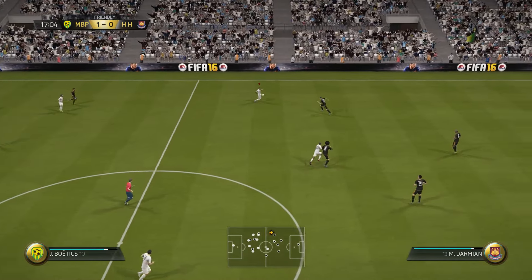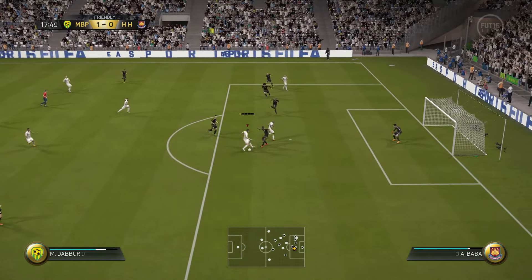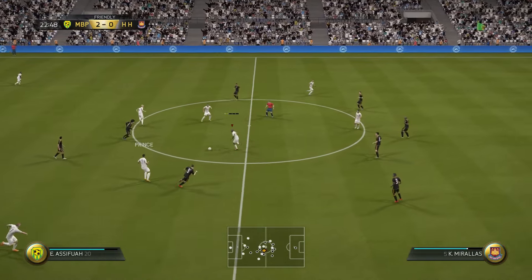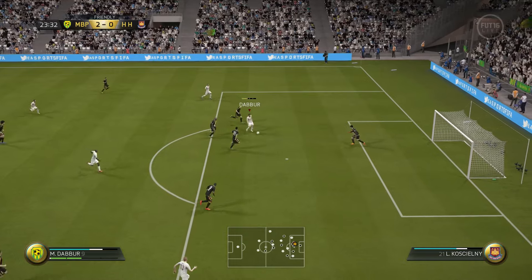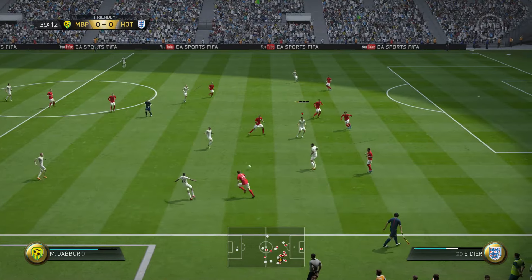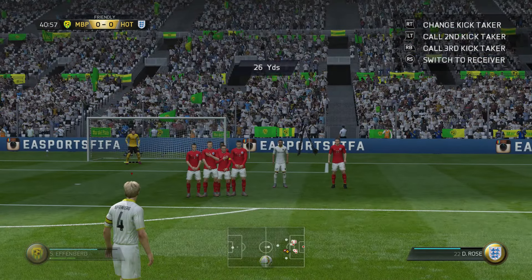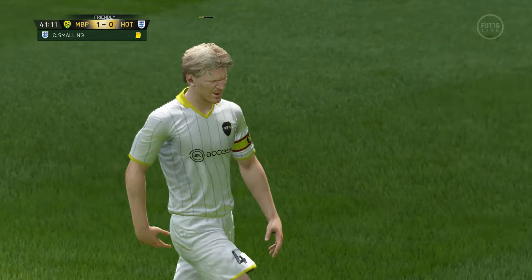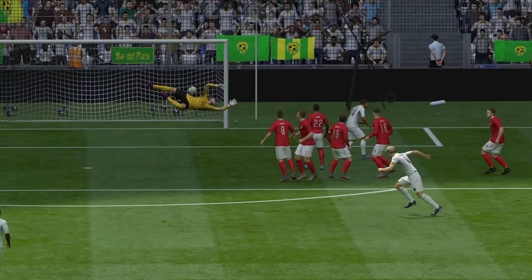Dabbur's finishing inside the box is absolutely clinical — around 82 finishing — and you can definitely tell in game. He scored a couple near-post against the goalkeeper and they just flew into the corner. The right winger Ebenzer is very pacey and powerful, exactly what you want in a winger and very cheap, though at one point he was price-fixed around 50,000 coins. The next day people started undercutting and he went back to his normal price.